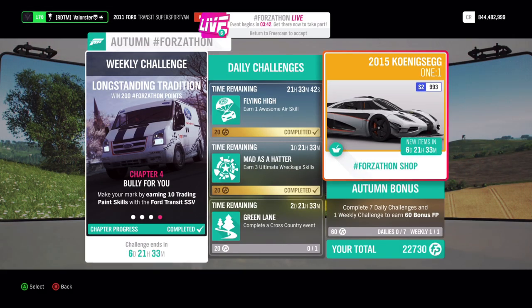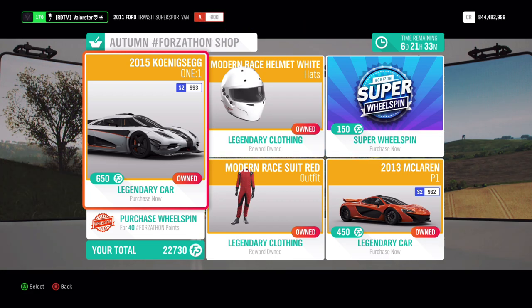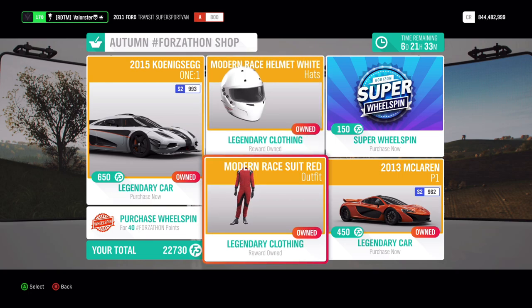Let's go to the Forzatone shop. Here you have the Koenigsegg and also the McLaren P1, which is a very good car and has two stars by the way. And then you have a helmet and a racing suit.